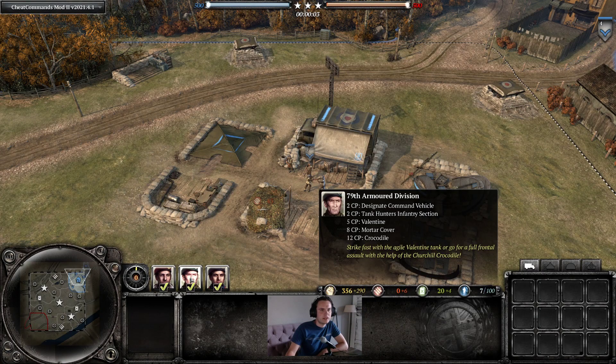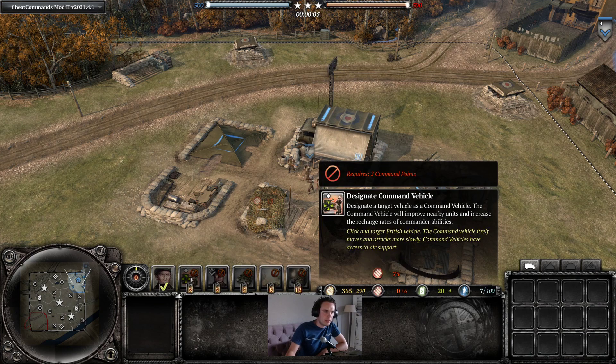We'll first see the 79th Armored Division. It has a whole bunch of abilities. The first ability is Designate Command Vehicle, which gives a couple of order buffs and can also call in a scout plane — very handy.